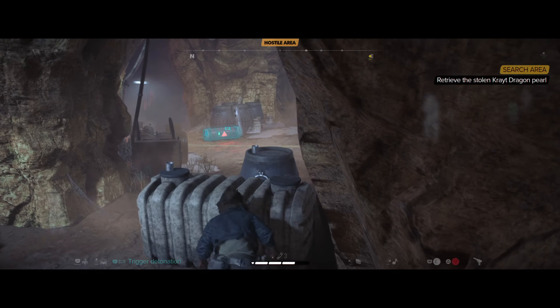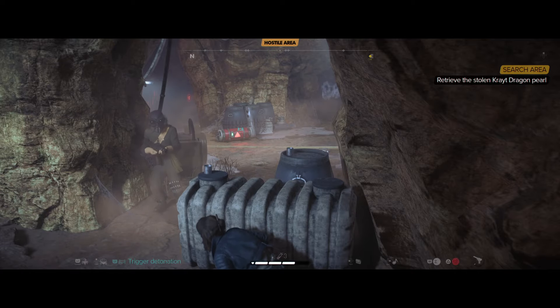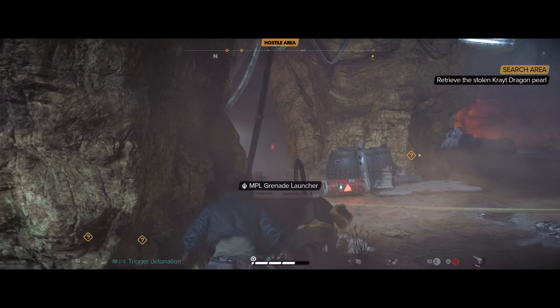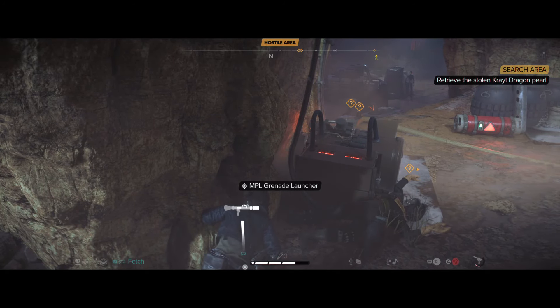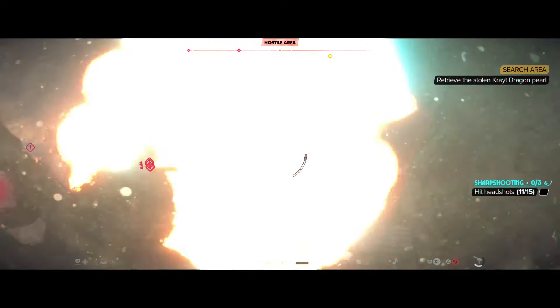Star Wars Outlaws doesn't throw too many quests or jobs at you all at once. It feels quite anti-Ubisoft in this way, whereby the maps aren't so crowded with markers that you feel there's far too much to do. You get a lot of your intel from cantinas, whether by talking to the bartender or listening to others, or through contacts who will offer you information for a price. You have your main quests to progress the story, but the other quests don't feel arbitrary, as they all feed into your standing among the crime syndicates, help you find experts that provide new abilities, acquire new parts for your weapons, speeder and ship, and follow up on intel that might lead to a pirate camp treasure location or something else.